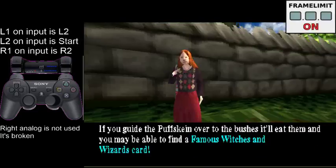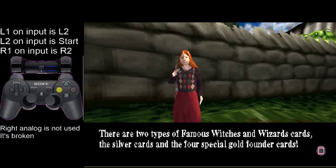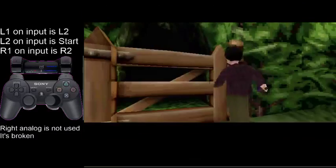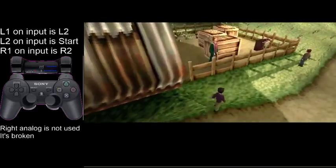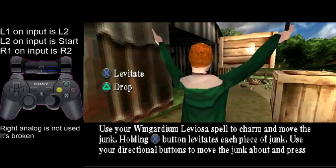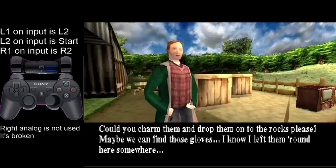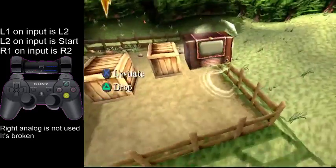I'm just going to skip through all these tests. You don't need to bother with this. Then you've got Mr. Weasley. So when it says 'could you,' you start mashing X as well, so you can hit your first object.